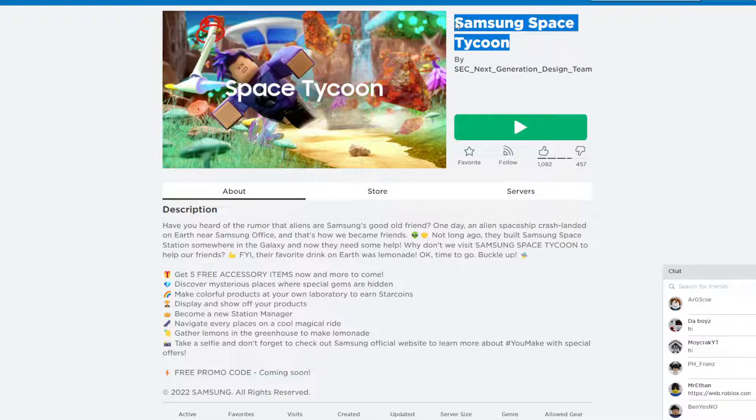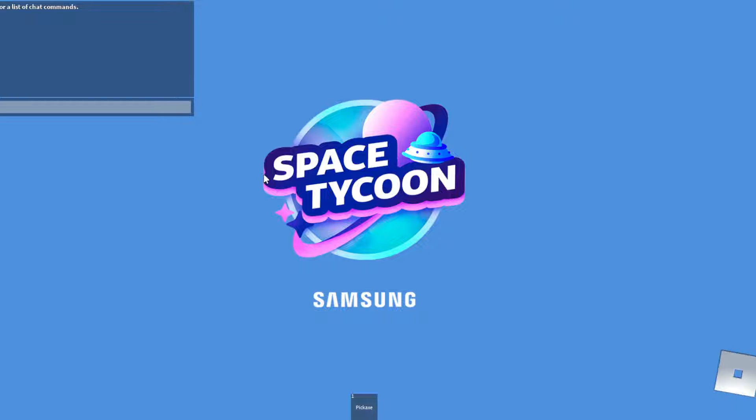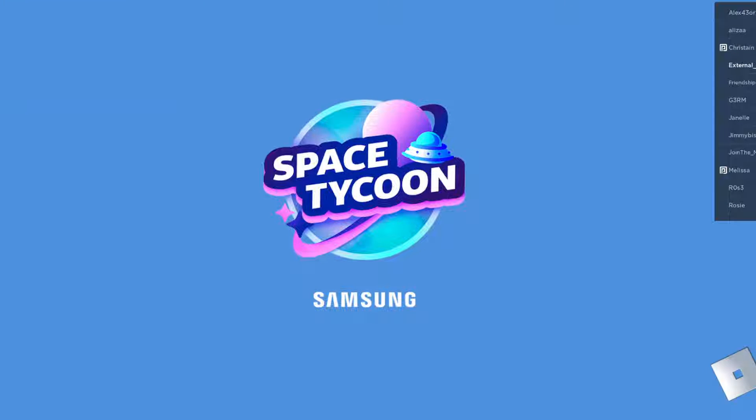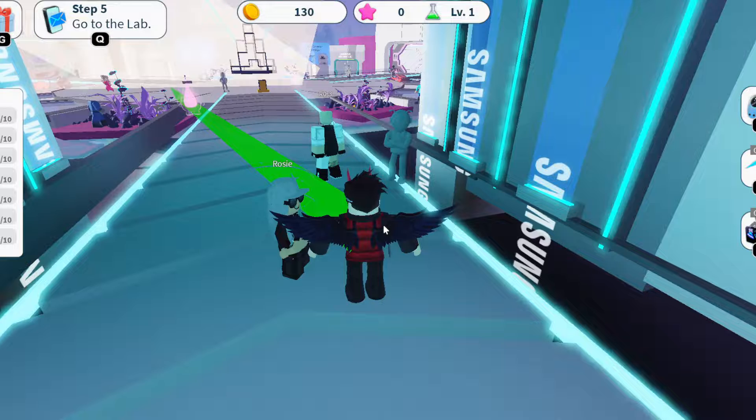What's up everyone and welcome back to another video. In this video we're playing Samsung Space, a cool event that gives you five free items. Join the game and you'll be getting yourself the first item. All you have to do is follow this tutorial, and like and subscribe.